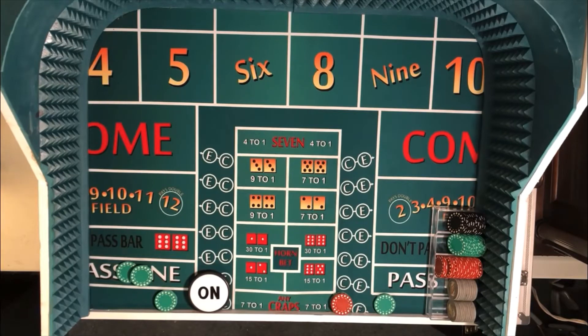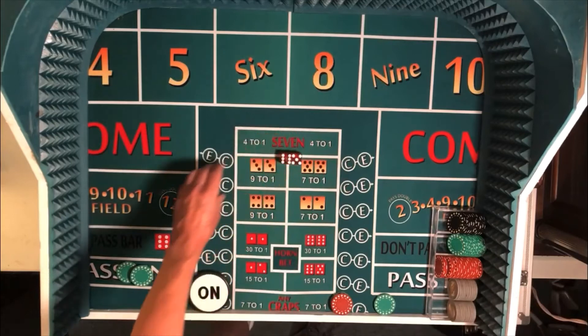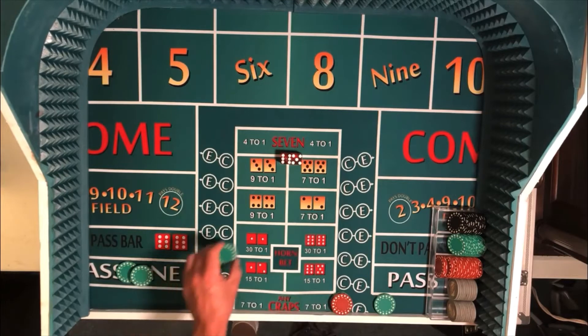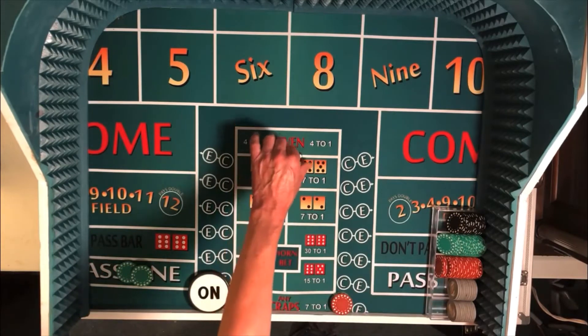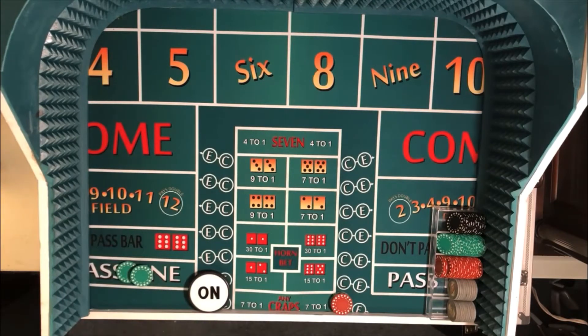Okay, dice in hand, let's toss them again. Okay, there's Yo 11. That's a horn number. And also on our system when we see horn numbers — which are the 2, 3, 11, and the 12 — we also pick up a couple of our bets. The outside numbers here are the 5 and the 9. It's my experience when you start seeing horn numbers, the 7 is usually not too far behind. So we get all the liability we can off of the board, and that leaves the 6 and the 8.